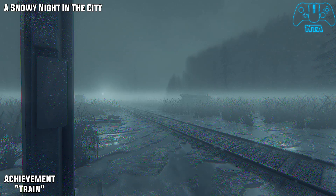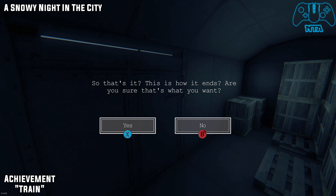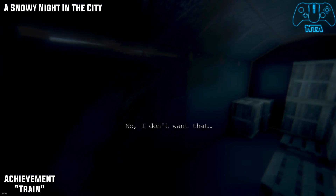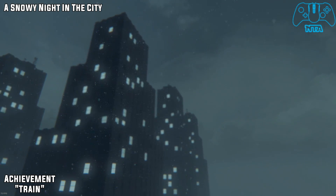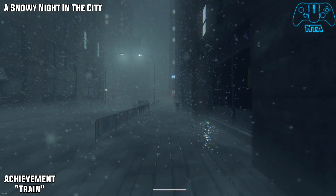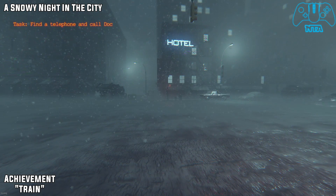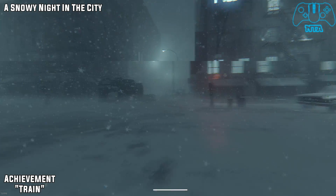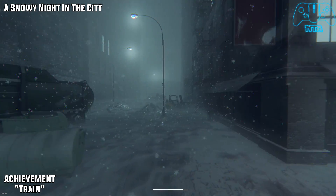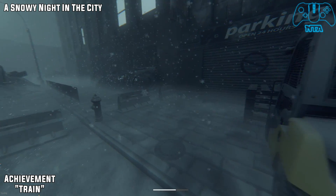A Snowy Night in the City. Once you get to the train, you have to jump on it. Once you jump on the train it will give you a choice — yes or no. I picked no. Once you get teleported into the city, run directly straight across the road and keep heading straight. You will go past the hotel building and find a garbage truck to the left slightly and a forklift truck. If you go behind the forklift truck, you will find the toy train and this will give you the Train achievement.